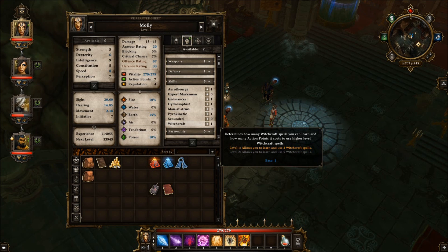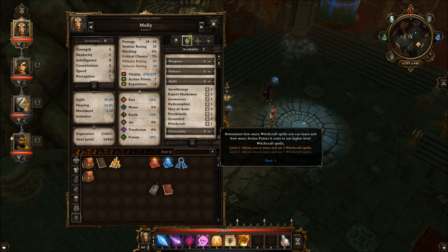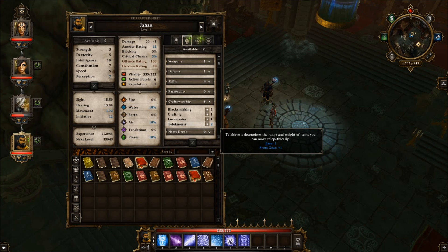Determines witchcraft spells you learn and how many action points it costs at high-level witchcraft. Two points. Allows you to learn five witchcraft spells. We'll upgrade the witchcraft. And then for Juan — craftsmanship. With telekinesis, determines the range and weight of weapons you can move telepathically. Sure, you're good at that.